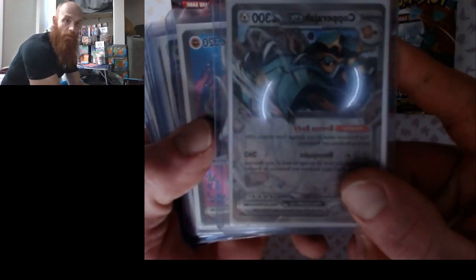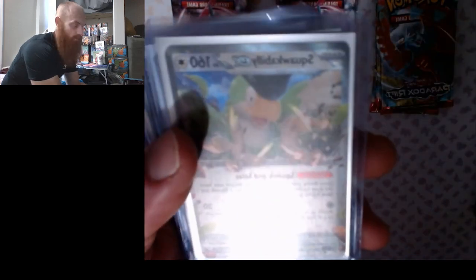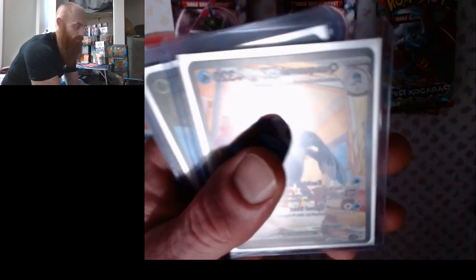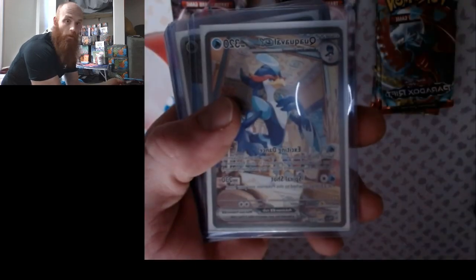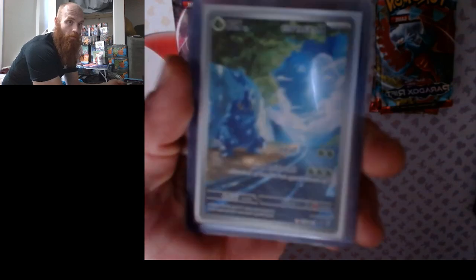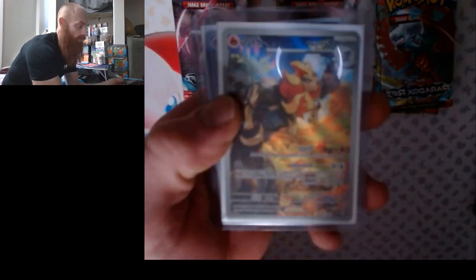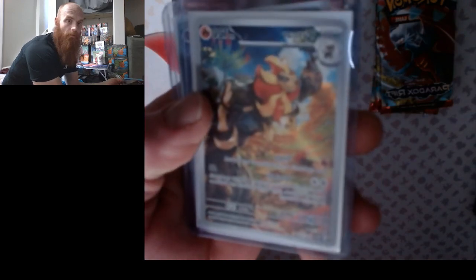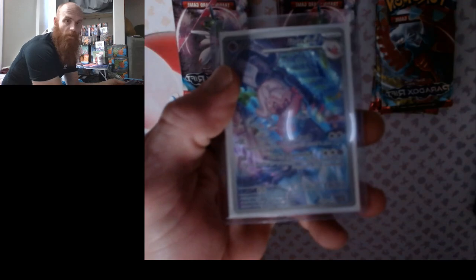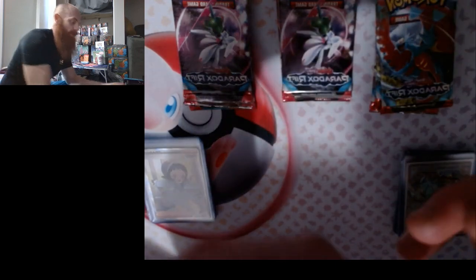Paperjam EX, Annihilape EX — I like that art — Wo-Chien EX, Squawkabilly, Dendra trainer, Quaquaval, Palafin EX — I like that art too, it's real pretty — another Forretress, Pyroar, Tinkatuff. That's another stack right there. We're a little above two minutes right now, I'll speed it up a little bit.